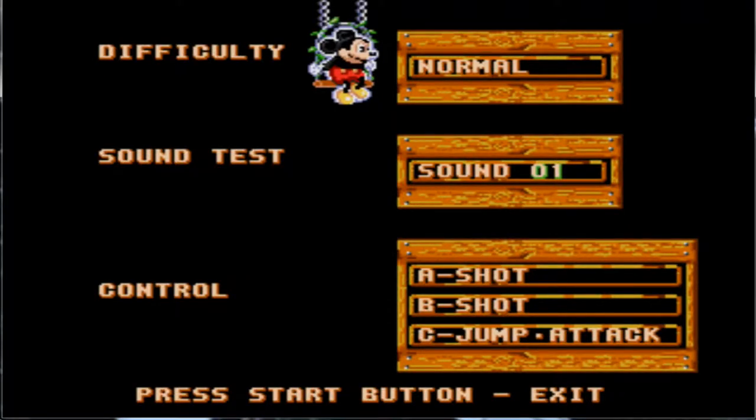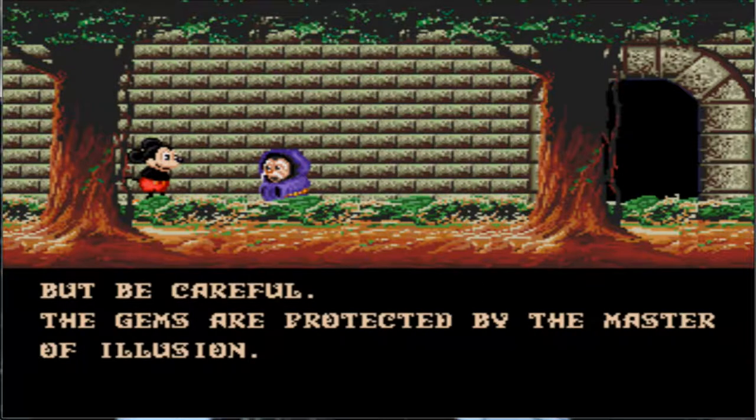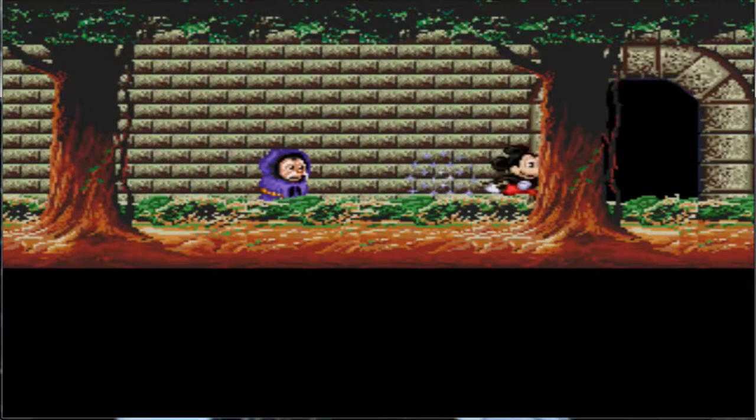Welcome back for some more Castle of Illusion starring Mickey Mouse. Last time we did the very short practice run, now it's time to get started with the actual run. It says you must find the seven gems of the rainbow — they will give you the power to overcome miserable, and they're protected by the master of illusion. He kills the toy soldiers here in the same normal way.